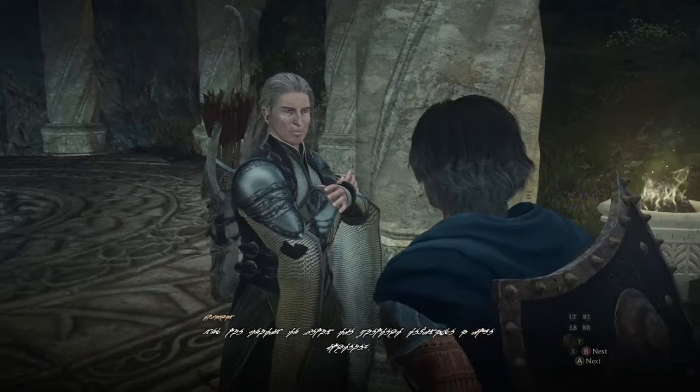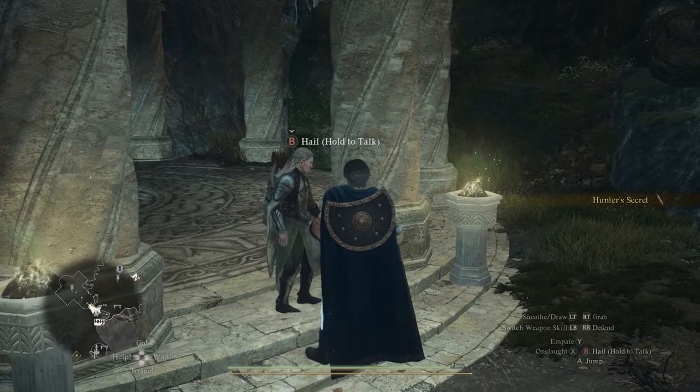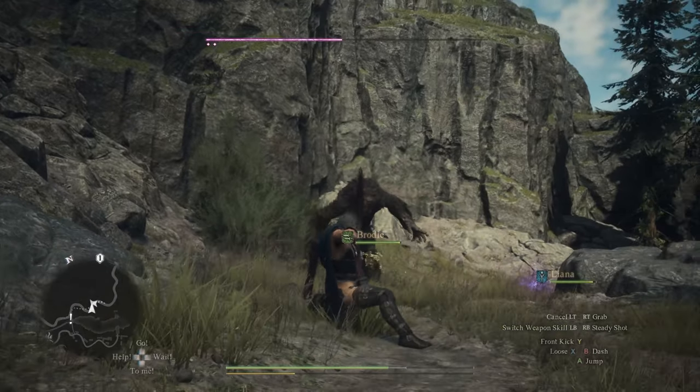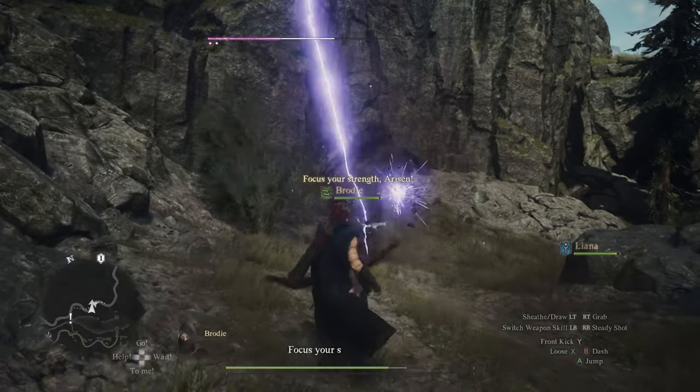Welcome everybody to another Dragon's Dogma 2 video. In this one I'll be showing you how to obtain the Hunter's Secret Tome, which unlocks the Archer's Maester skill called Heavenly Shot. The ability is basically an enhanced version of the Dire Arrow ability, allowing your arrow to do significantly more damage in return for your stamina being drained.